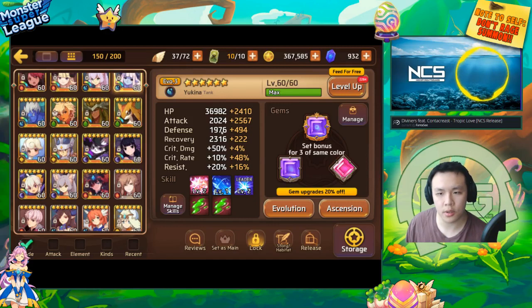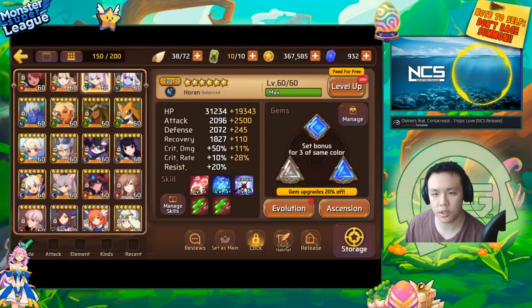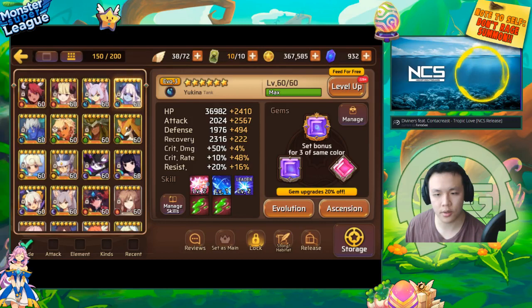Yuki's attack is quite low but she's evo 3 so she has at least 2000 attack. The reason Mona is considered a good sapper to build on full attack is her skill books give her like a 20-something percent boost on her first skill — a 30% attack boost — and a 15% boost on her AOE. So the 2800 base attack is effectively multiplied by 1.3 when she nukes with her first skill, which is why she's better as a nuker. You can skill up Yuki but books are harder to find for her.